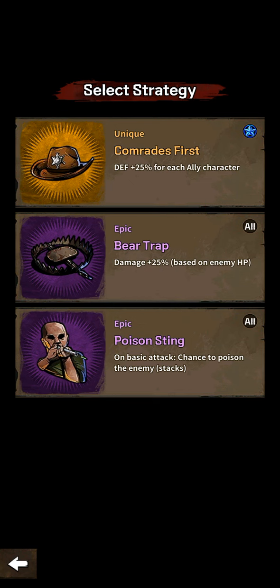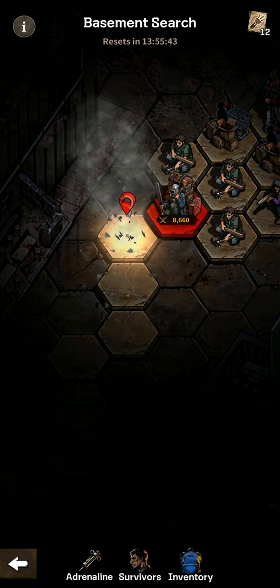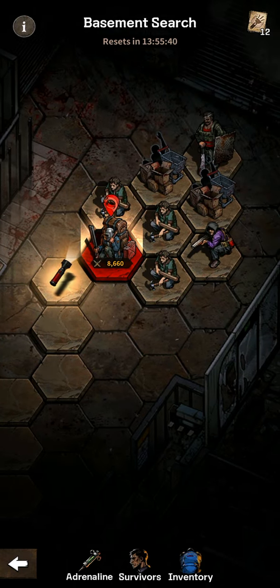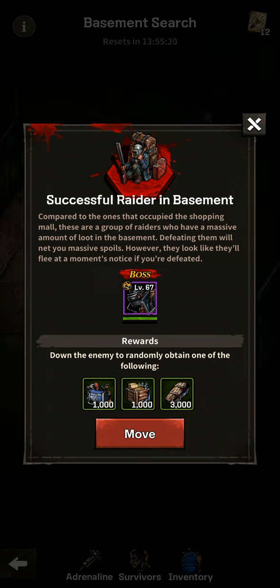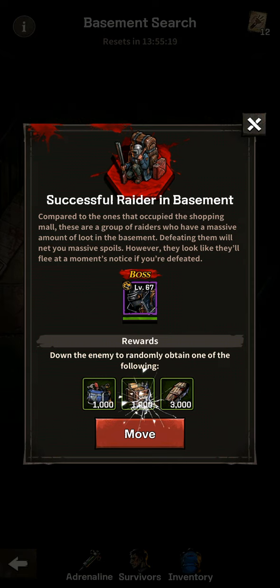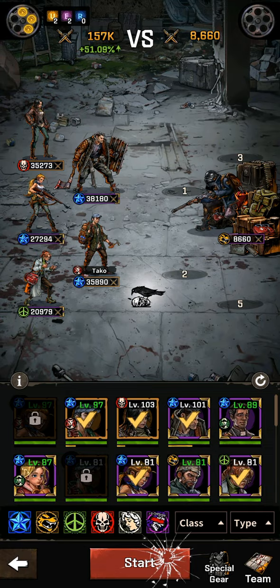Next we have a unique item: Comrades First Death plus 25% for each ally character, or damage 25% based on enemy HP. I'm going to choose the Comrades First Death plus 25 for each ally character, since most of our characters are allies and we've hit the boss. These are the items we can get from a successful Raider in Basement run. Let's move on and fight.